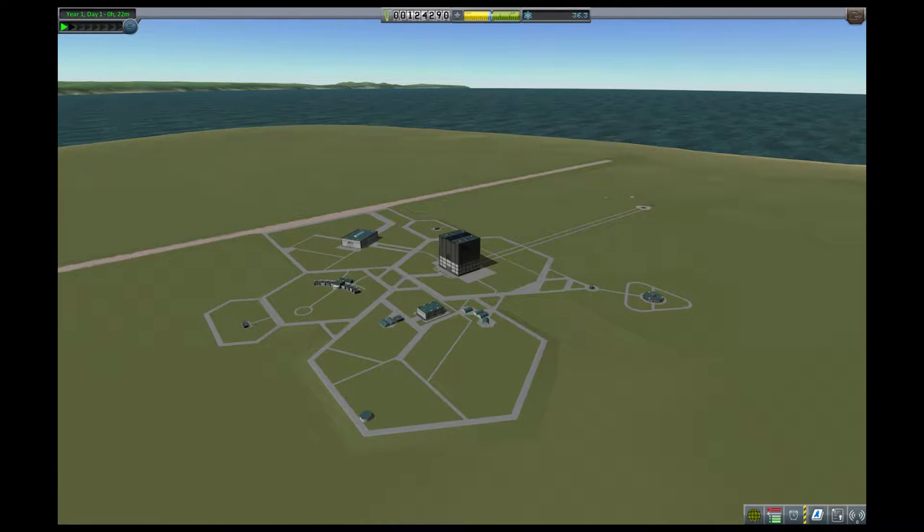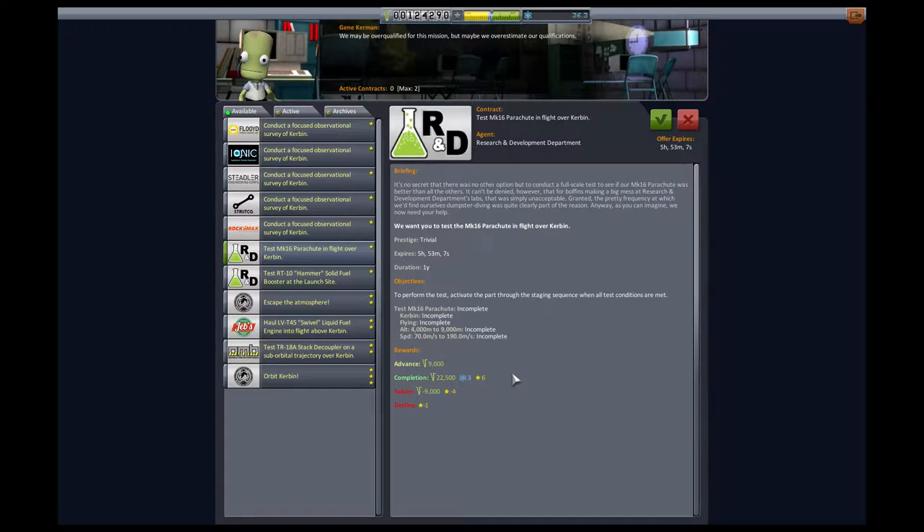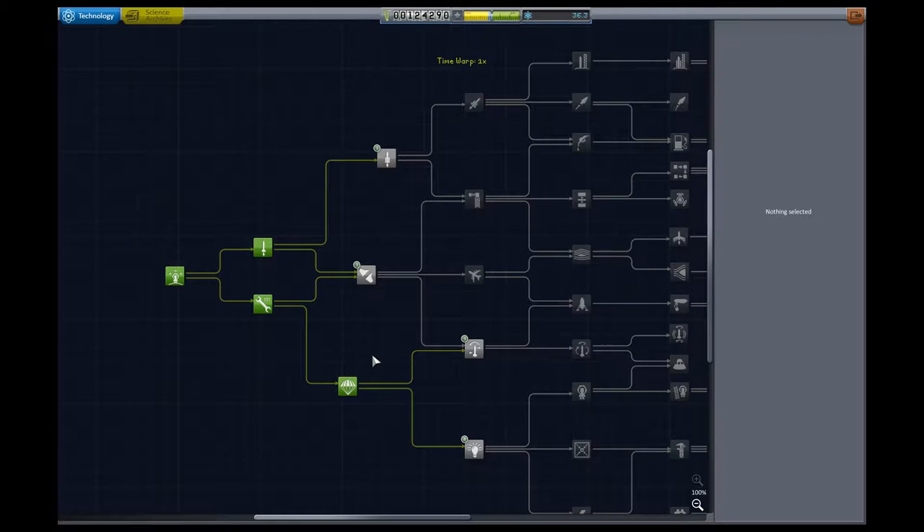I am happy to say — or sorry to report — that there will be fewer explosions in this episode. We've launched a rocket into the air; now it's time to start looking at escaping the atmosphere. And if I can manage it, I'd even shoot for orbit, although I don't know if I have the tools yet. So let's go to research and development and see what new stuff we can get.